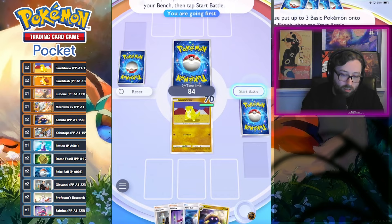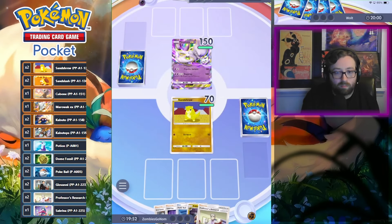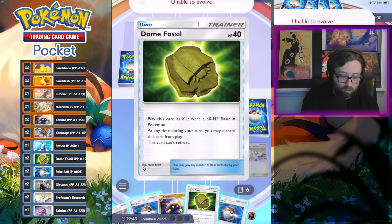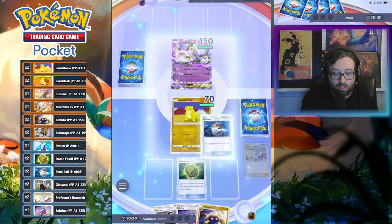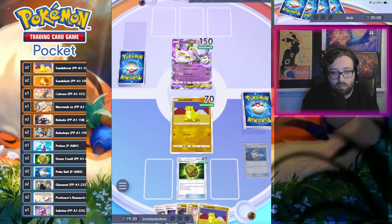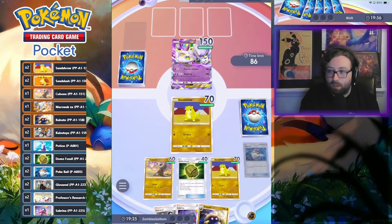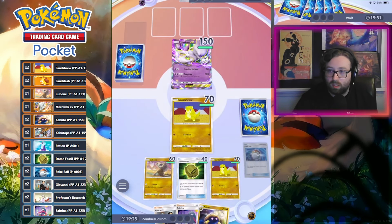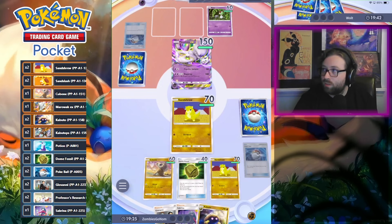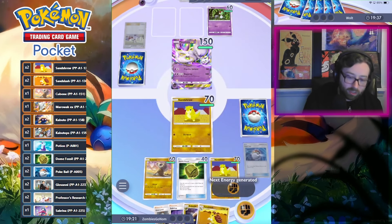We got a Sandshrew. We need our fossils though. Mewtwo on the other side. Draw two. Dome — hell yeah. Two Pokeballs is also good. Gets all of our basics out of our deck — no reason not to play them. We just need Kabutops and we're gaming.